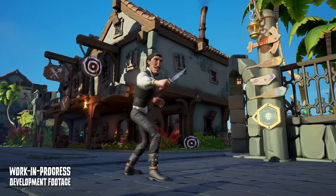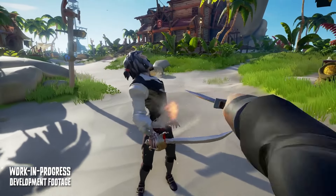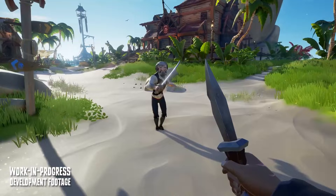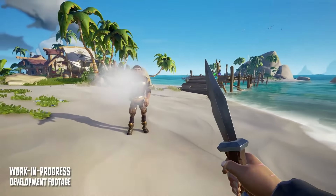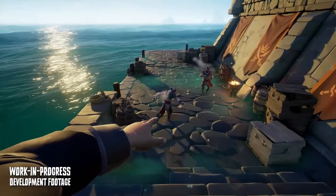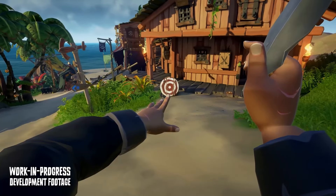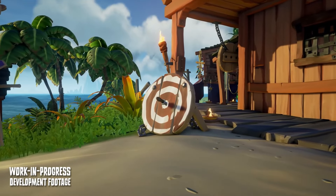You can throw daggers at an opponent for a large amount of damage. You can hold up to 5 daggers at a time, which can be refilled at an ammo chest just like any of your other permanent weapons. However, unlike the guns in the game, if you miss your throw, you can actually pick it up and reuse it. You can even pick up daggers thrown by other players. This alone makes the daggers highly versatile.